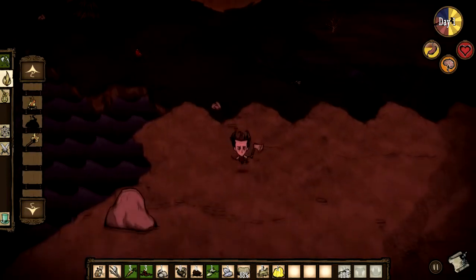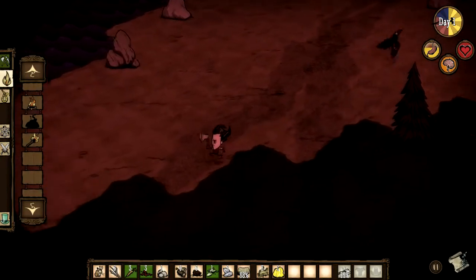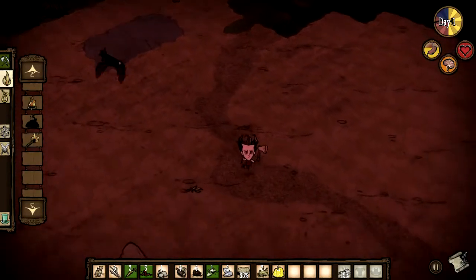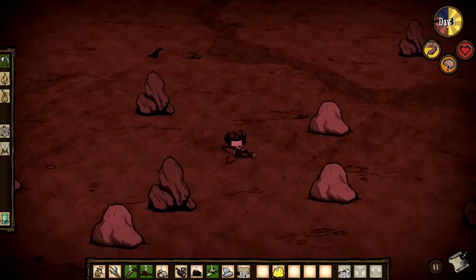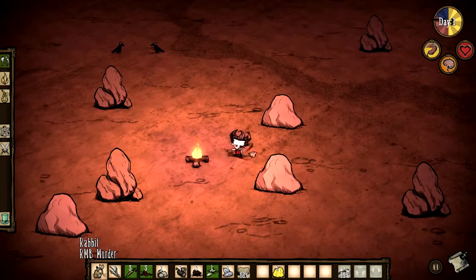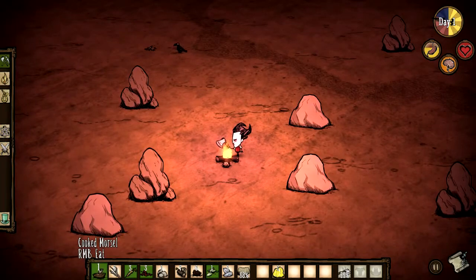Thanks to the magic of fast-moving paths, we will get there just in time. We're back, now I can build my campfire. Campfires are of course useful for light, and also to cook your food — you will get more nutritional value out of your food by cooking it. I'm going to kill that rabbit and then eat it. It is the natural order of things here with Wilson the Gentleman's Scholar.